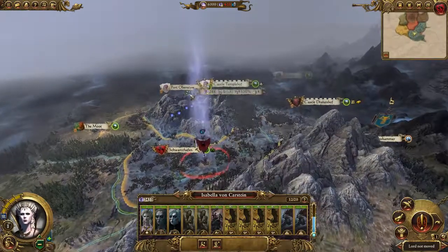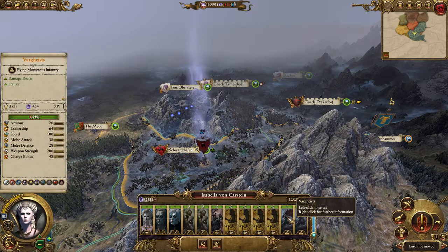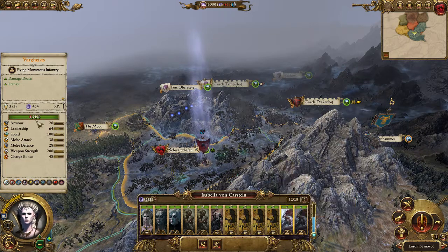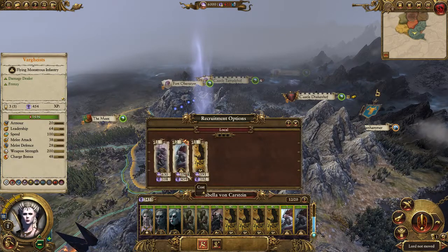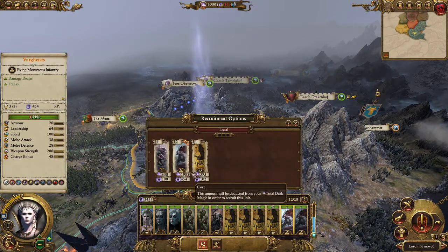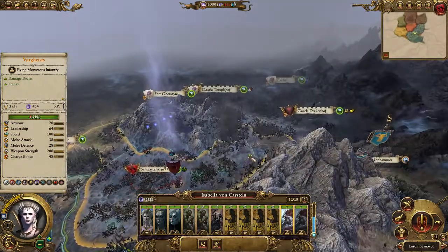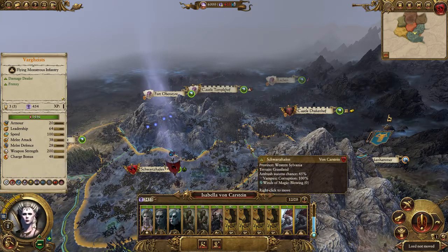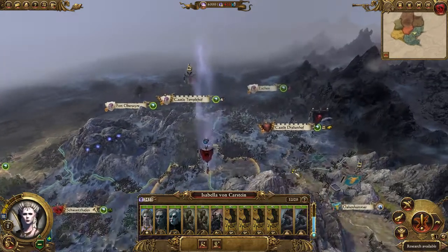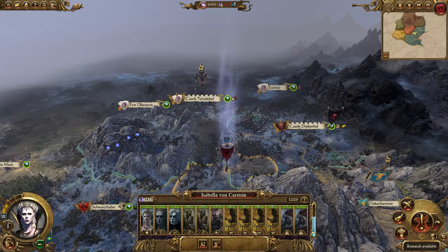What happened last time is I grabbed two settlements up here and then I threw my Vargeists in the trash, because the Vargeists cost 454 per turn upkeep. The recruitment cost is 2,000, so that's four turns — if I'm not expecting battle for four turns, they've already paid for themselves economically speaking by disbanding them. So that's what I did, and it worked out; I had a more robust economy and was upgrading my settlements.